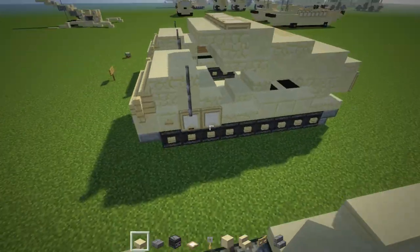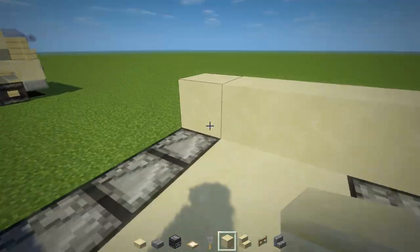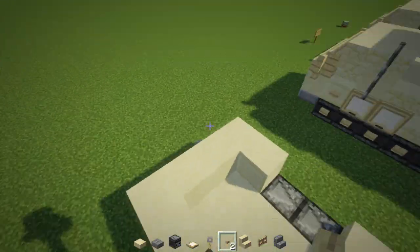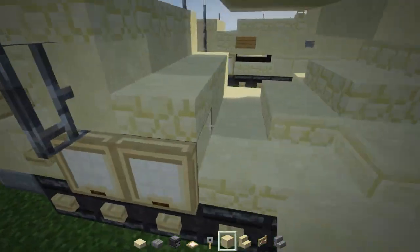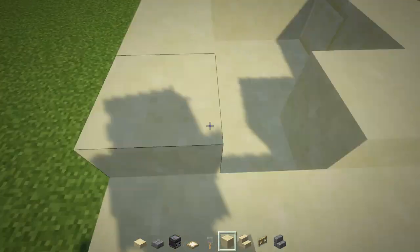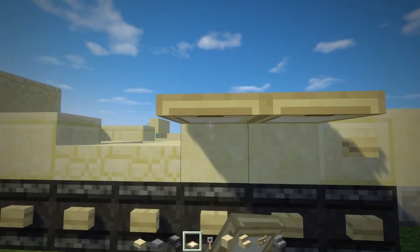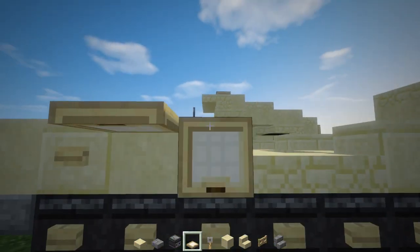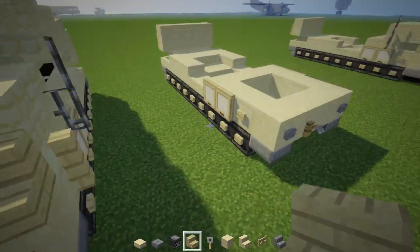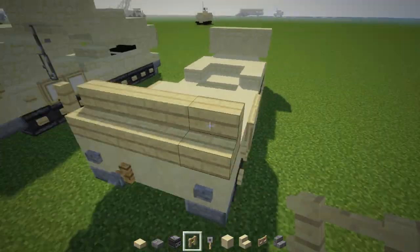Now let's work on the cab area. There will be a cut sandstone here — add a birch button to the side of it. Behind it there will be smooth sandstone block going all the way back in a C shape. Then add trapdoors to the sides and push them down. In the front, add birch stairs, four blocks wide. On this side is a birch fence.